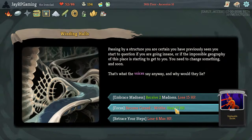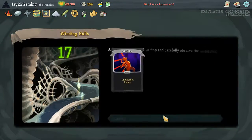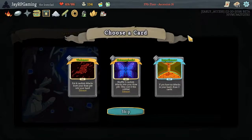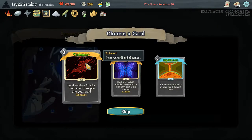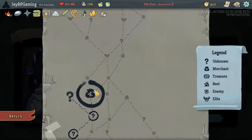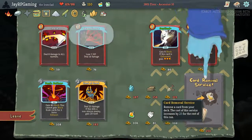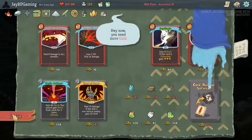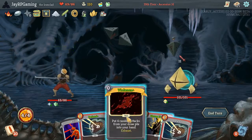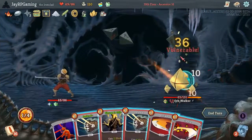Lose max HP, get a relic and heal. I do have a shop coming up and I can probably remove the relic at the shop, so I'm going to do it — I don't think it's too bad. I'm going to add one colorless card if I see something good. Violence — I think Violence is super good for us. We want to make sure we're getting strikes out as much as we can. Upgraded Warcry is super good. I really wanted to remove a card but unfortunately I miscalculated. But this is exactly why I wanted this — I had a feeling something like that could happen.